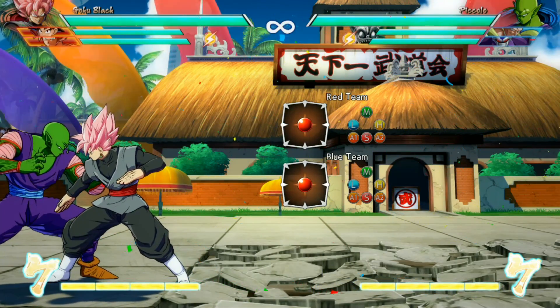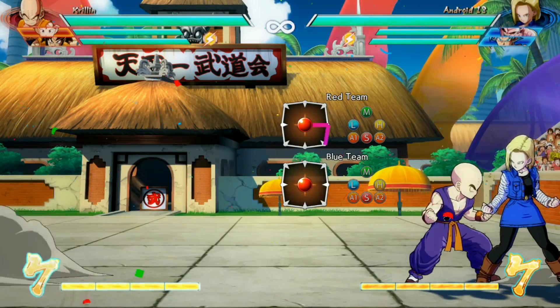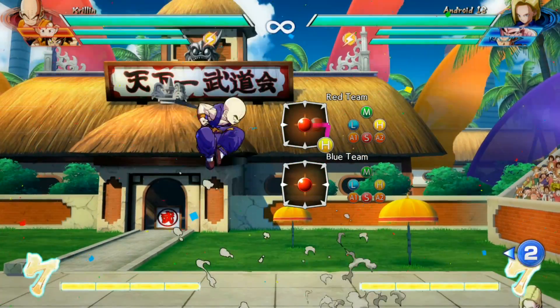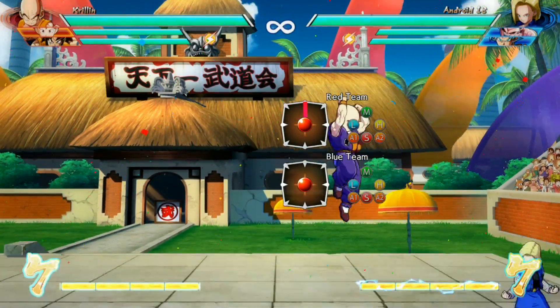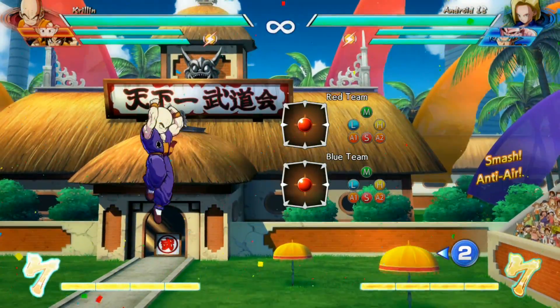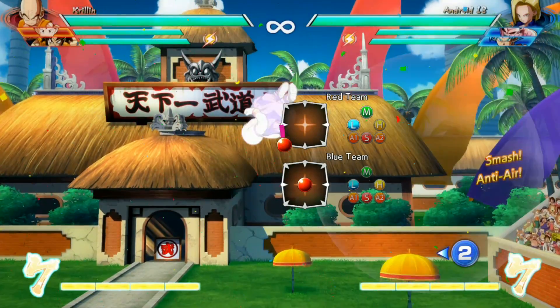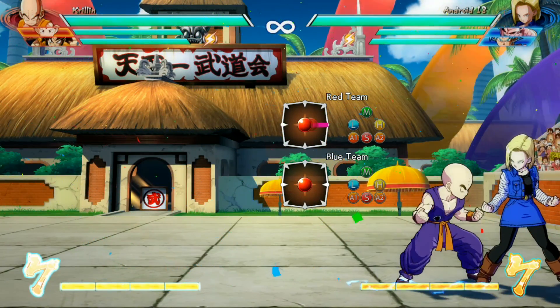Next up I want to talk about covering your landing. You end up in the air a lot in this game, and what happens to a lot of players is when they're coming down for a landing, they just get down heavy'd by the opponent because all they want to do is press buttons on the way down. There are a lot of good ways to cover your landing in this game.